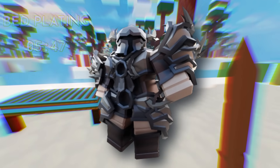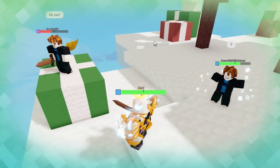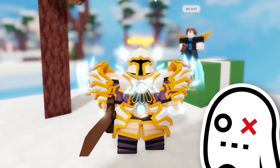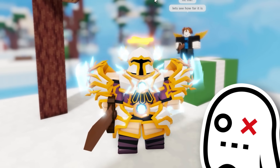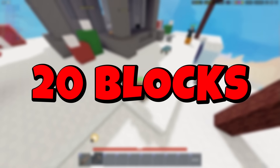After getting 3 kills as Trinity, then picking the light angel — once you damage a player, you heal up teammates nearby. The devs have increased the radius. After some testing, it's about a 20-block radius.